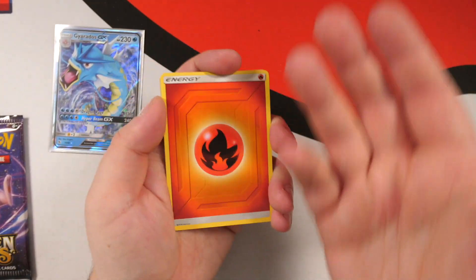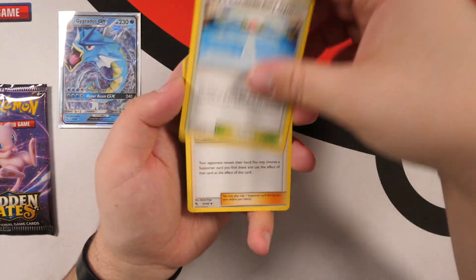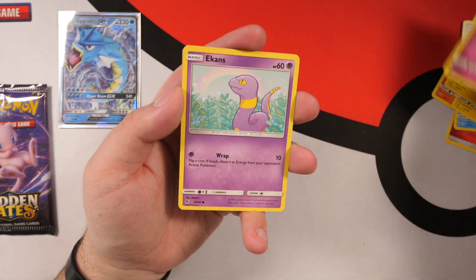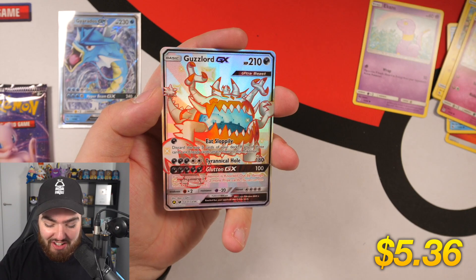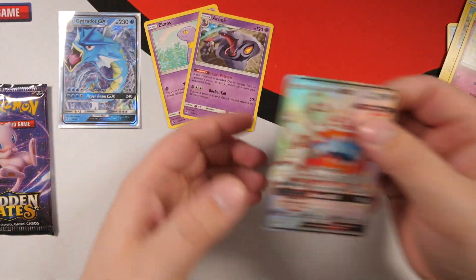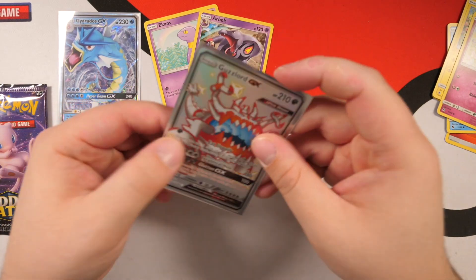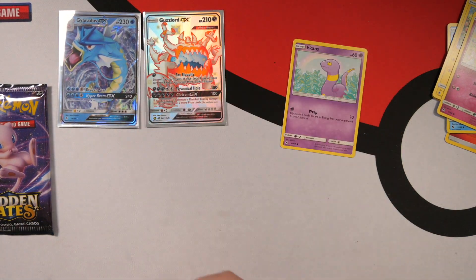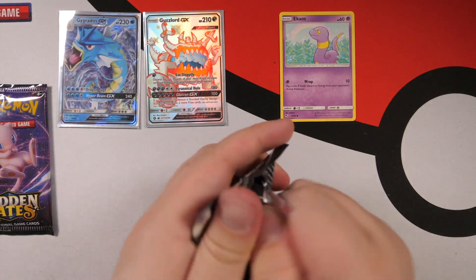Misty's Gym, Sabrina's Suggestion, Starmie, Voltorb — where's my guy Ekans? Pikachu, Jigglypuff. Snake backwards, let's go! We have a full art Shiny Grizzlord GX! This is probably the fourth one I've pulled — no joke, the fourth one — but we still take those. Perfect centering and perfect quality, meaning the new print run is very good indeed. Mewtwo has given us a full art Shiny GX, but not the Charizard. That's all right though.